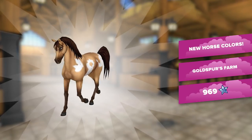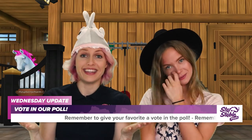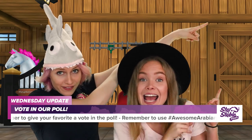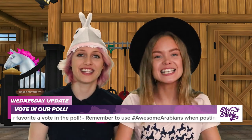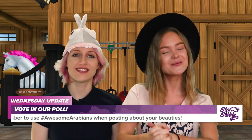There are no specific reputation requirements. They can be found on Goldspur's farm. So what do you think? You can vote for your favorite variation in the poll right there! And don't forget to use the hashtag Awesome Arabians when you post photos or videos of your new companion.